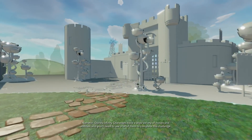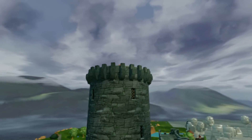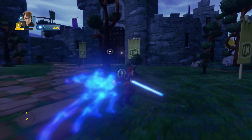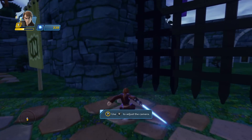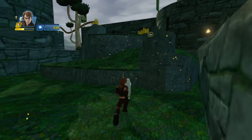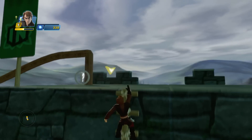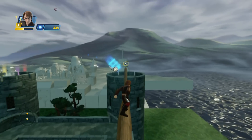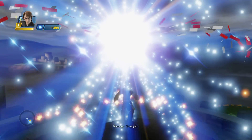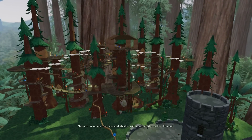Disney Infinity characters have a wide variety of moves and abilities, and you'll need to use a lot of them to complete this challenge. Make your way to the treasure. The Exploration Host has a challenge for you — find all of the hidden spark capsules. A variety of moves and abilities will be required to collect them all.